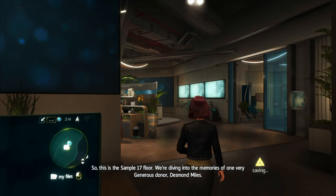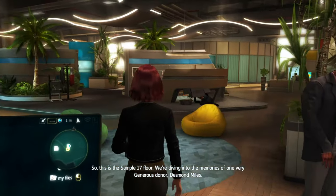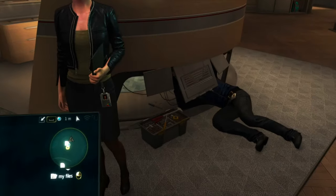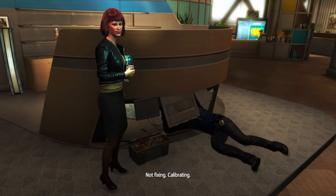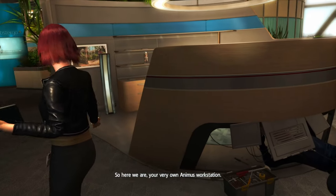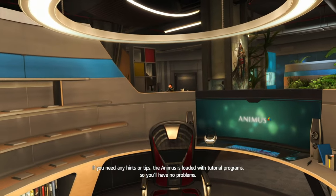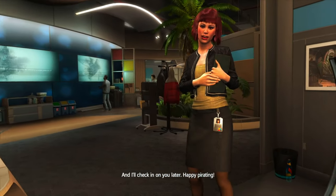So this is the Sample 17 floor. We're diving into the memories of one very generous donor: Desmond Miles. We're pulling all the best stuff from his DNA, and hopefully one day we can forge some fantastic experiences from what we find in there. This is John, one of the wizards in IT — he's just calibrating something for you. So here we are, your very own Animus workstation. This is all yours, so sit back, relax, and find us some good footage. The Animus is loaded with tutorial programs, so you'll have no problems. I'll check in on you later. Happy pirating!